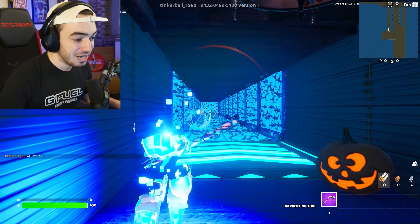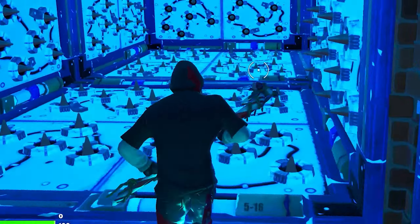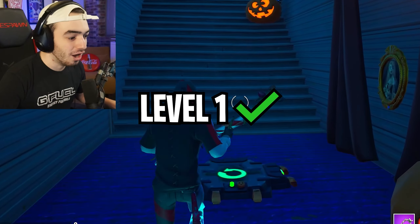We've got to turn the graphics all the way up because if you guys haven't seen the graphics in Unreal Engine 5 — the new chapter four update — the game looks amazing. You can't really tell here just because we're playing a death run, but in the actual BR map it looks unbelievable.